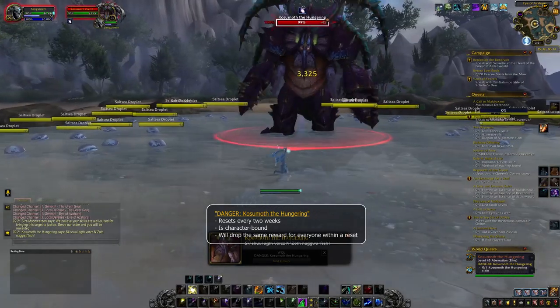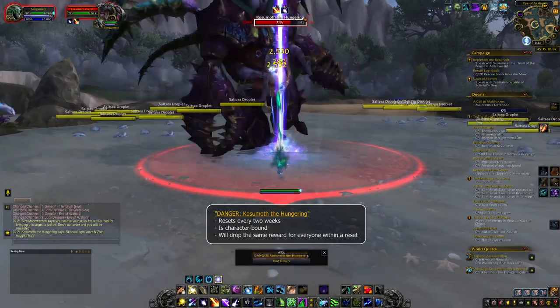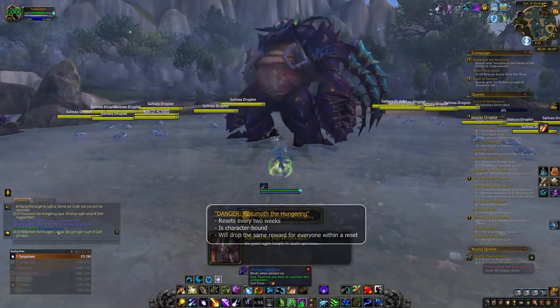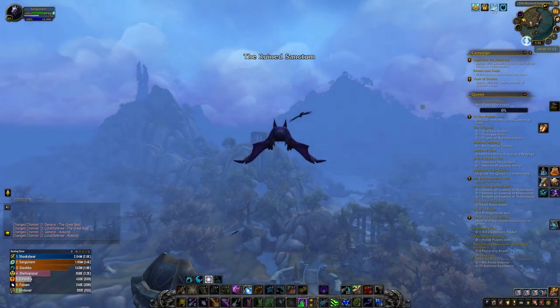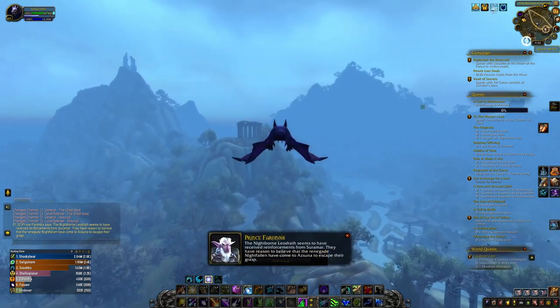Once unlocked, you don't have to go through the puzzle to get him every other week. Do note that unlocking the puzzle is character bound, so Cozumoth will only be visible to the character that unlocked him, and he will drop the same reward for everyone on a particular day. Meaning, even if you do unlock him on another character, that character will still get the same reward from killing him as the first character during that reset.